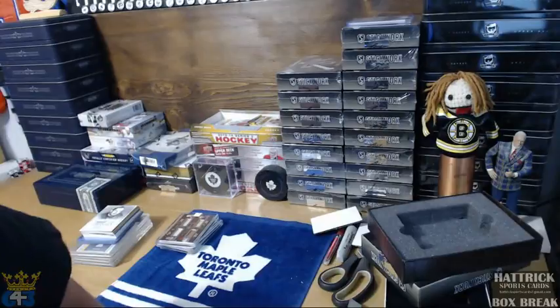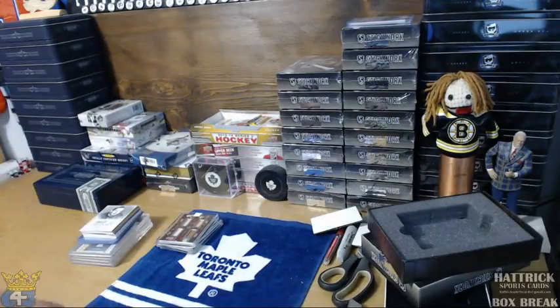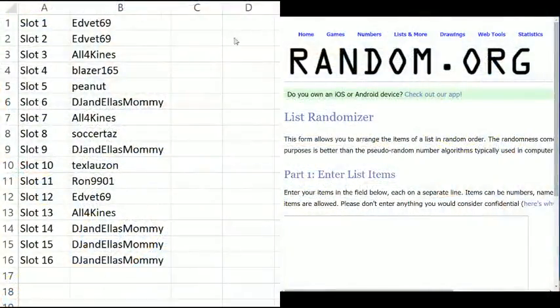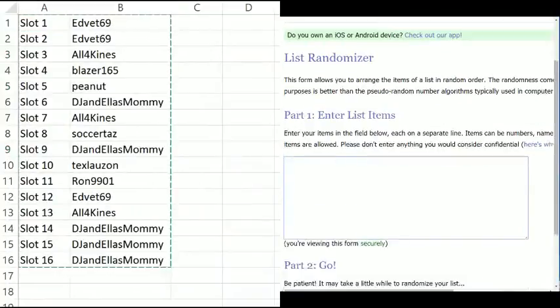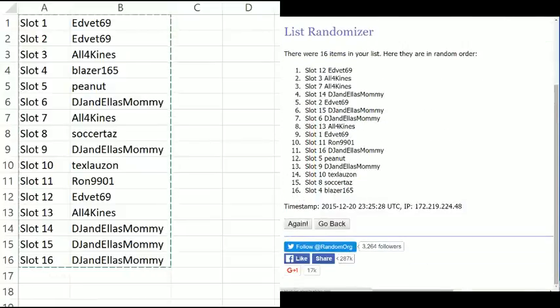Alright, those are the boxes. I'm going to do the random — just going to chuck the 16 names into random.org, randomize it three times, and the order they're in will be our pick order. Here we go. Number 16, randomize — one, two.